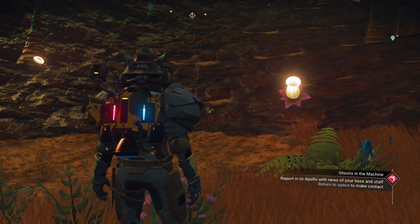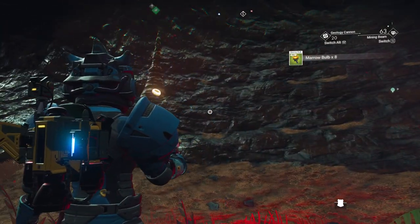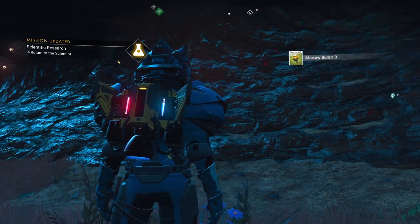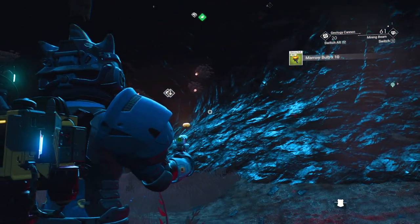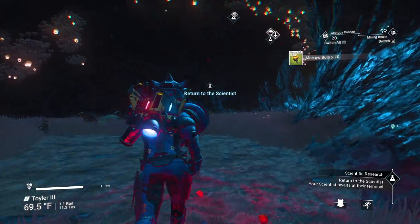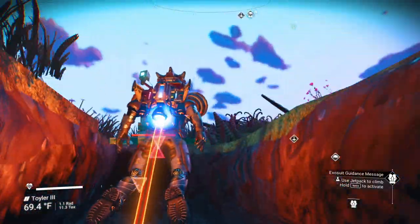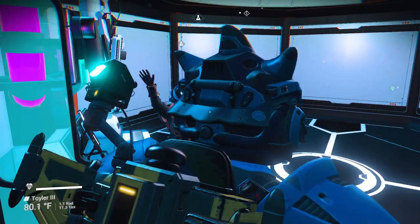We can report into Apollo with news of our base and staff — so we don't have to complete the storyline to continue. Let's do the scientist storyline this one last step, and then we'll go back to our main storyline. It says to return to the scientist. Very cool — that was extremely convenient.